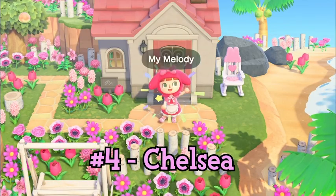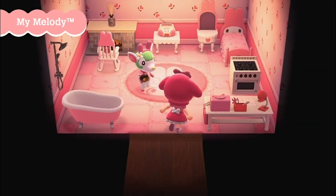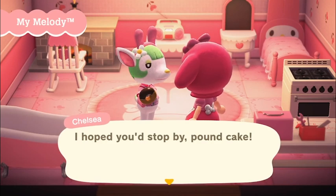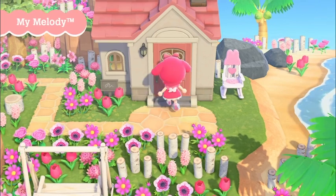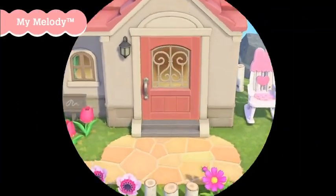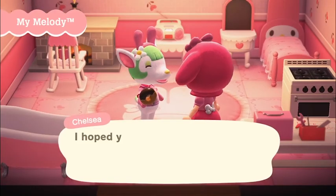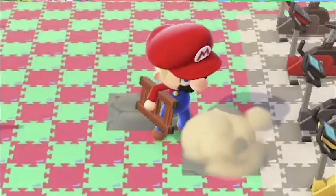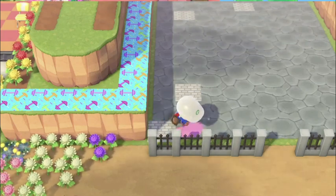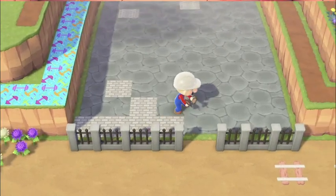Number four is Chelsea. Chelsea is a villager inspired by the character My Melody, and she is a normal type personality. Like Hello Kitty, I think My Melody is one of the more basic designs — not that it's bad, but compared to the other designs they pulled from, this is the one that's a little bit more generic. But with Chelsea, they did something very interesting and took her in an artistic direction I wouldn't have expected. The shape of her green hair is so unique — I don't know if I've seen any villager in the game with the same hairstyle, with green bangs going in an arc formation. It's really different and I love it.